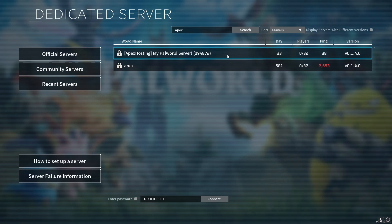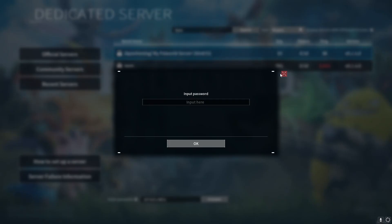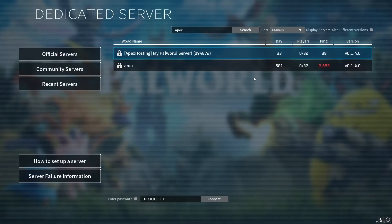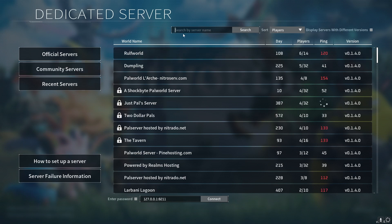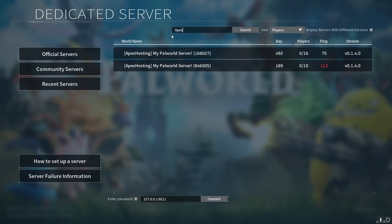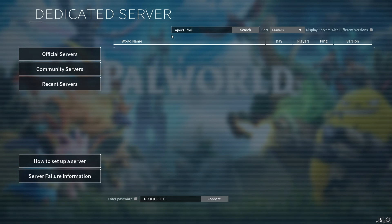Instead of using the IP address to join, you can also join with the server's name. This method is definitely easier when it comes to remembering, since it's a direct name instead of a series of numbers. But a small disclaimer — as of right now, this method is currently unreliable and it's not recommended. But in the future, Palworld will fix the issues in later patches.